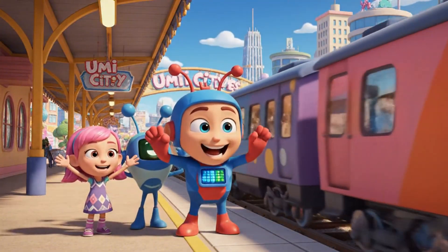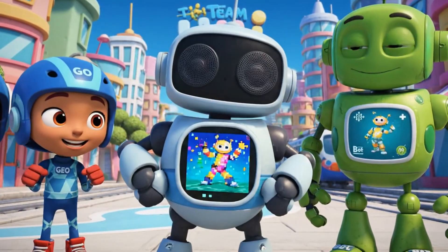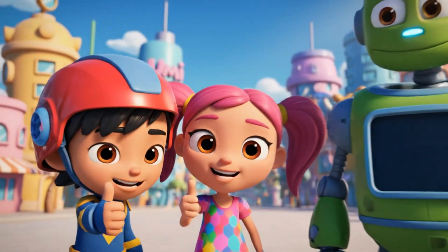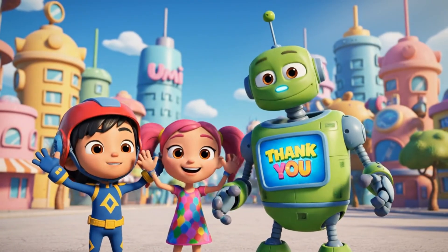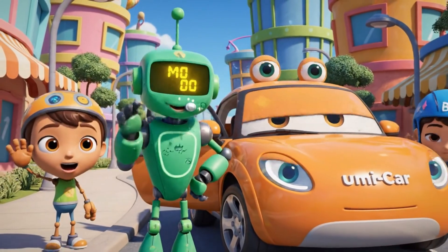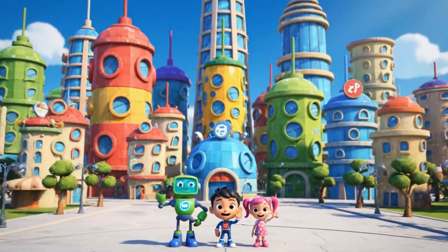Beep boop! Mission success! And the biggest win goes to our Umi friend. Let's celebrate. Umi City Express is safe and time is flowing correctly. Always remember that weight and height are everywhere. Keep your eyes open for heavy and light objects every day. We will see you on our next super math mission. Beep boop! Thank you for your amazing help. Bye-bye, Umi friend. Beep boop! Farewell! Always keep your Umi Force strong. And keep measuring the weights. Beep boop! Over and out.